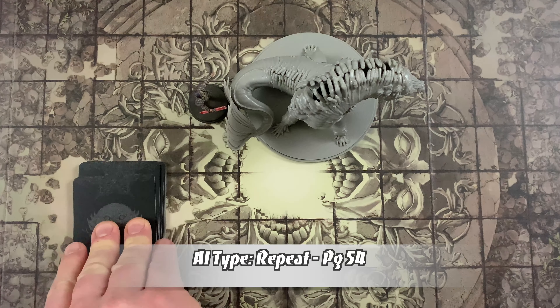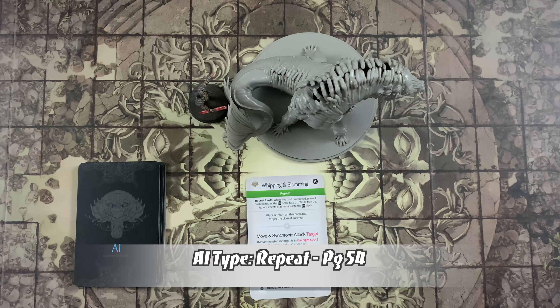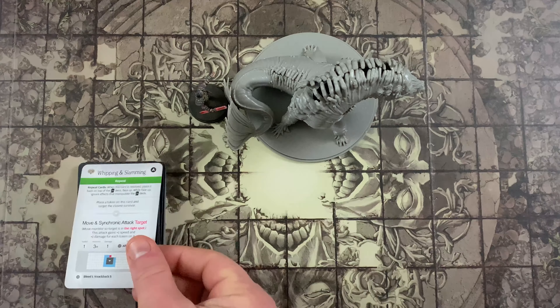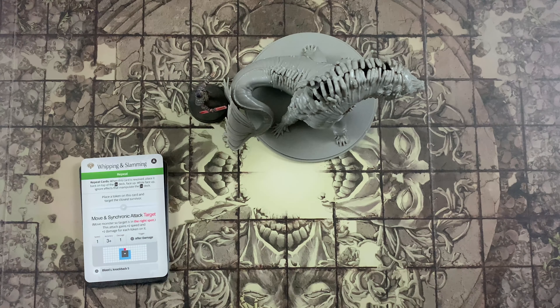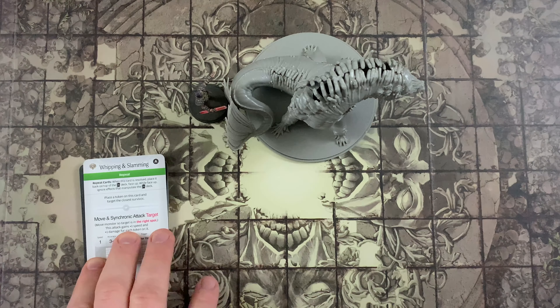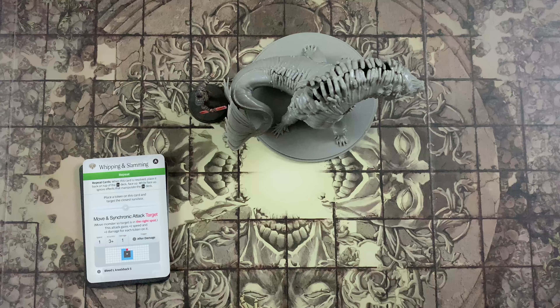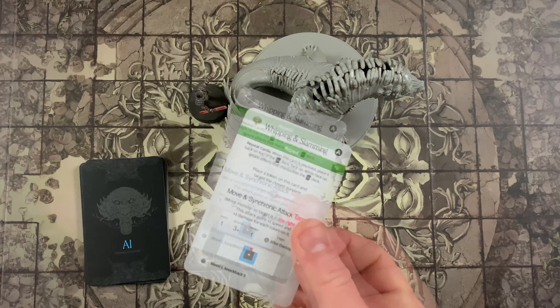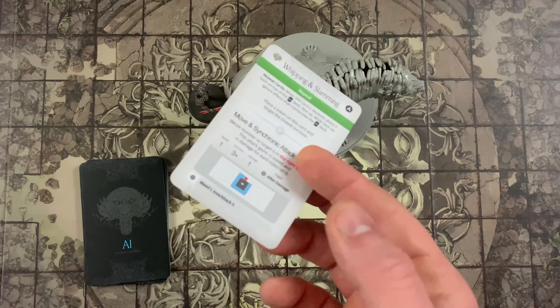Another new type of AI card is the repeat card. Repeat will be performed turn after turn and often it will power up. After resolving a repeat card, place it face up on top of the AI deck. The next time the monster would draw an AI card it will instead draw this face-up repeat card from the top of the deck. While a repeat AI is on top of the AI deck, ignore any effects that would manipulate the AI deck, such as the rawhide headband or the whistling mace. The only way to move the repeat AI card from this loop is to wound the monster. Once wounded, if the card had accumulated any tokens, remove them and place it in the wound stack as normal — unless the monster has the life trait, in which case place it in the discard pile.